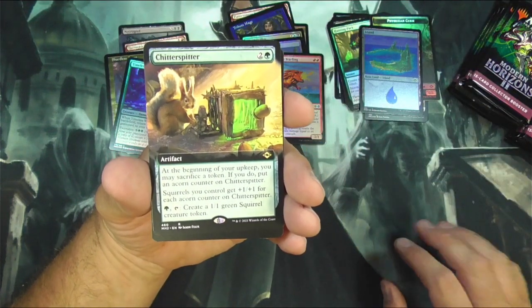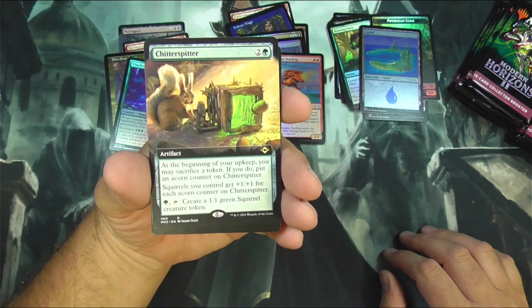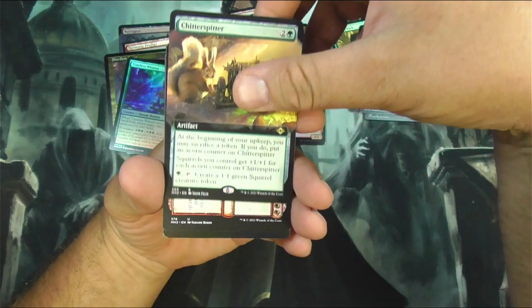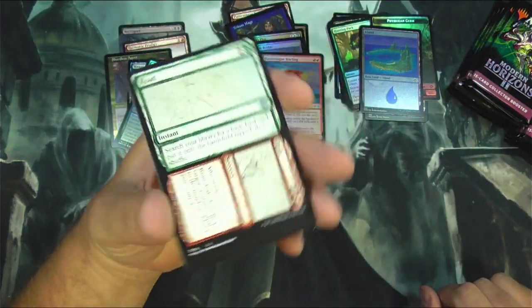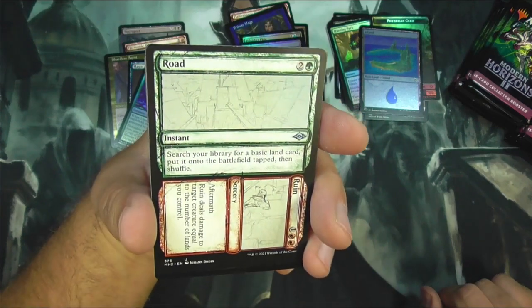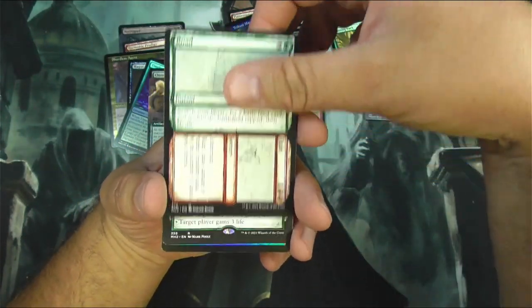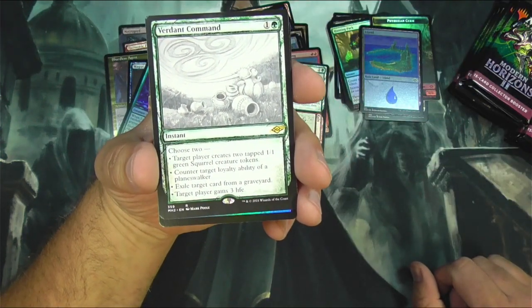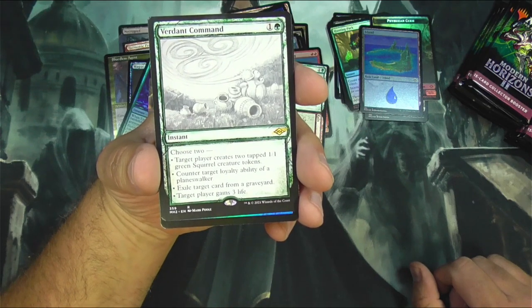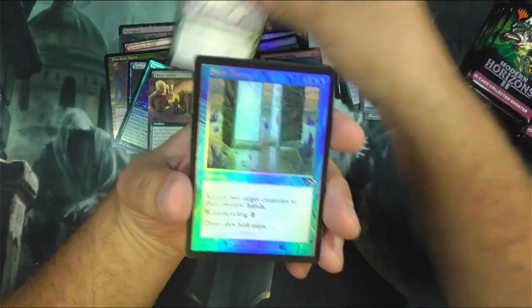Chitter Spitter — I think I watched this through spoiler season and this one was pretty funny. You can just spit out squirrel tokens, it's pretty fun. Road to Ruin in sketch — like there's literally phase one of making the drawing there. Verdant Command — let's see, you can make some squirrel tokens, you can counter some loyalty abilities, you can exile a card from a graveyard, you can gain some life. It's okay.